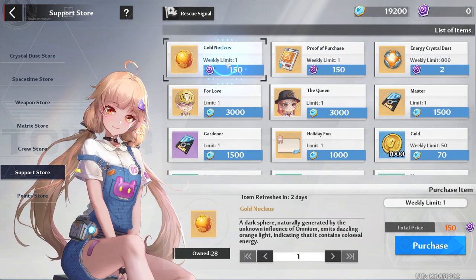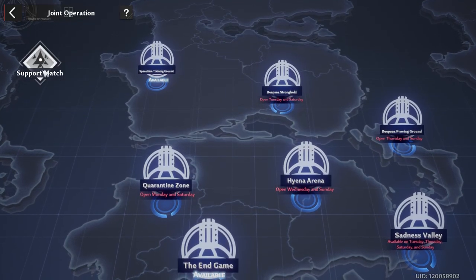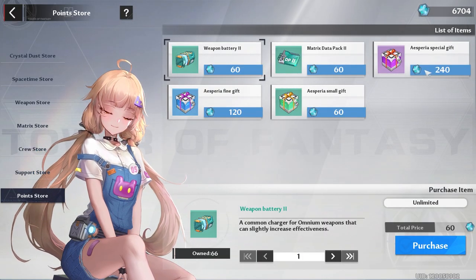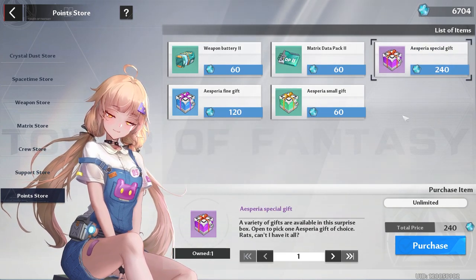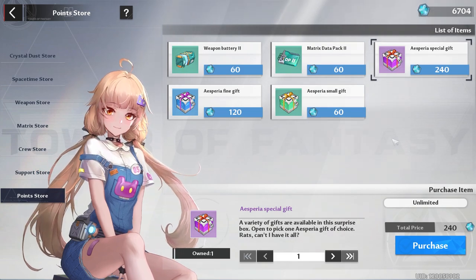In the support store, make sure you buy your three joint supply chips for the week. I also recommend trying to get the proof of purchase and the gold nucleus. You can get extra support points by going to joint operation and doing the support match — it matches you with a team, you knock out the dungeon, and you get support points. One warning: make sure you don't have vitality left over, because it could match you with a random team doing joint op 8 where you won't open any boxes and get no support points. For the point store, I recommend spending all your points on the Aspera special gift to max out your 1.0 characters — once they're fully maxed you never have to do trainings, black market, or Sea This Island again.